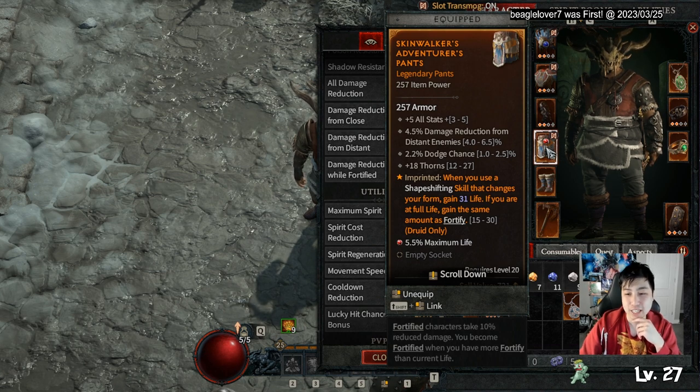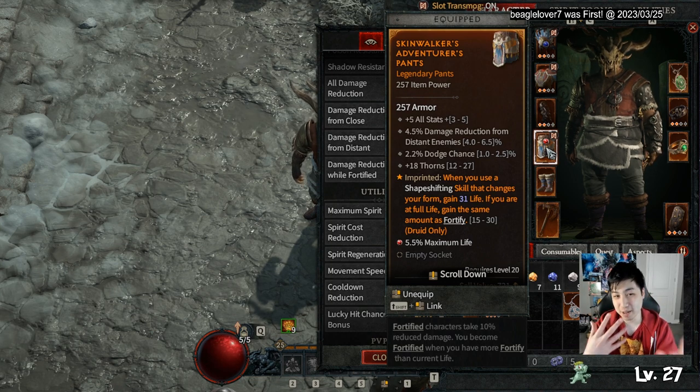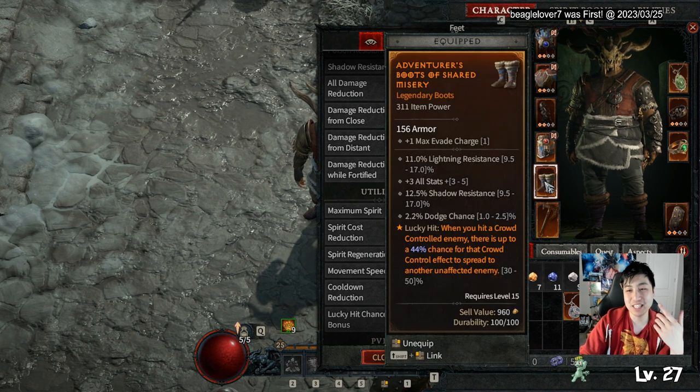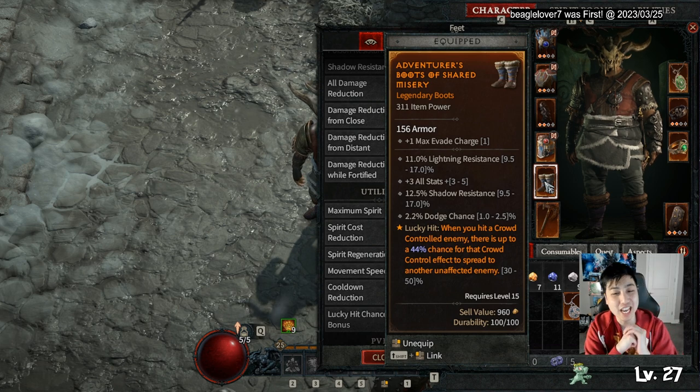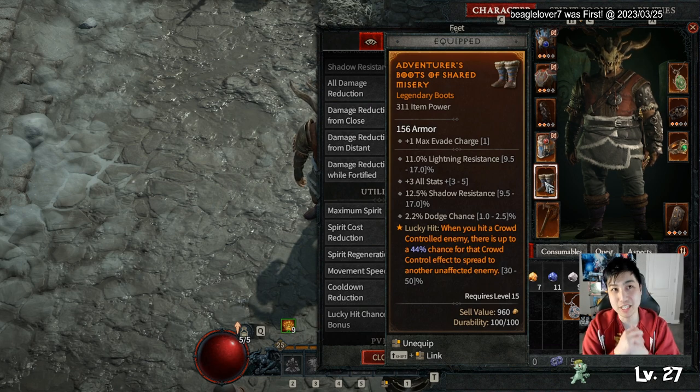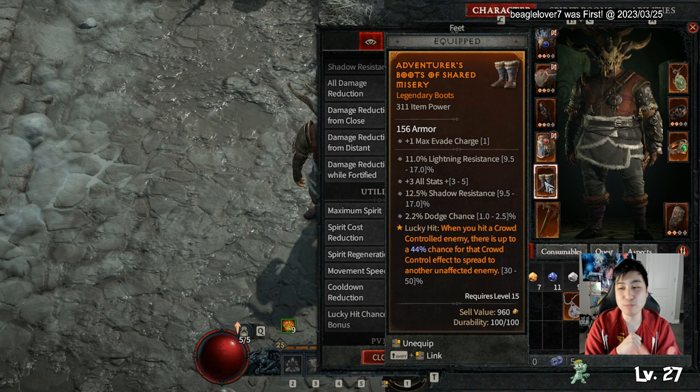For pants I imprinted an affix — since I'll be shifting a lot between human form with the generator, Pulverize, and Trample, and then back for Cataclysm, I'll get life whenever I have full life I'll gain fortify, which is great. My boots have plus one max evade so I get an extra dash. There's also a lucky hit effect: if I hit a stunned or controlled enemy there's a chance to spread the effect, which works well since Pulverize overpower and Trample can stun enemies.